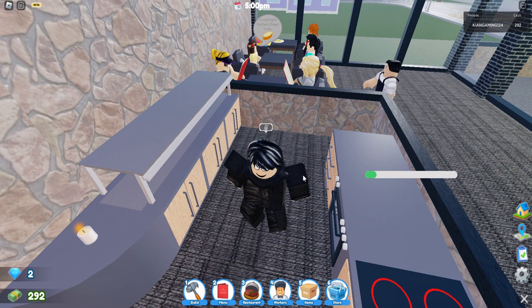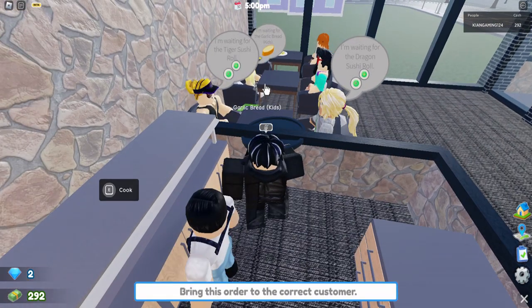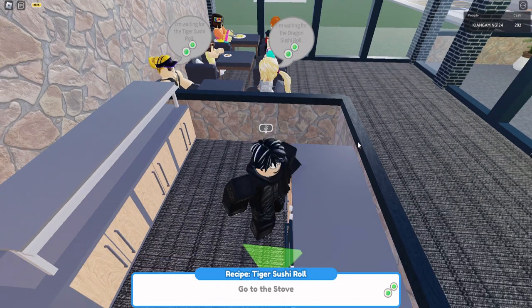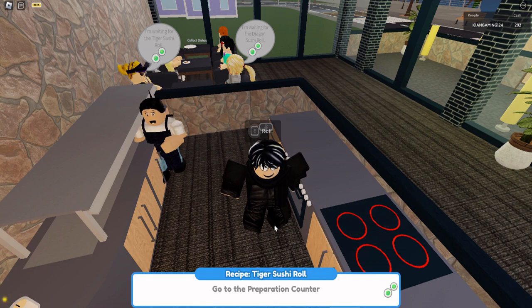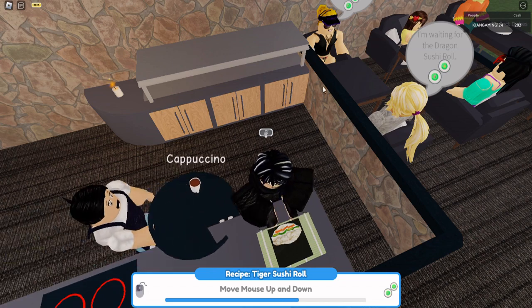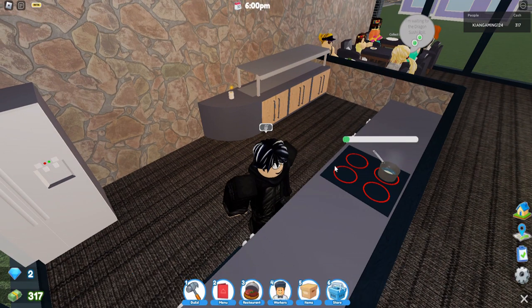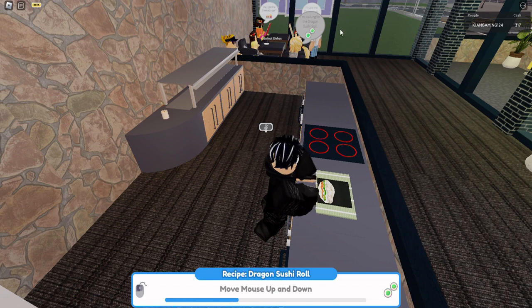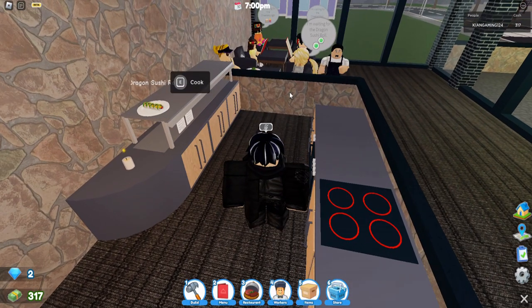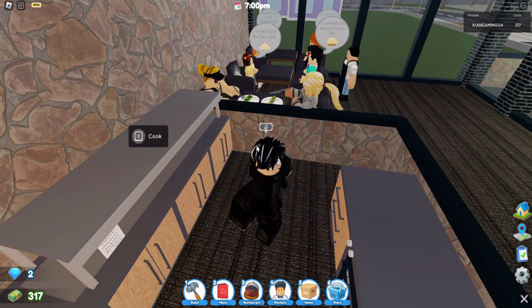An influencer just entered — that's actually good, I'm pretty proud about that! I don't know what influencers do exactly, but I know that celebrities and VIPs give money. I think influencers just make sure to get more people in. I'm doing so much better a job than this waiter — he's just walking around so slowly. We gotta get the influencer their food.